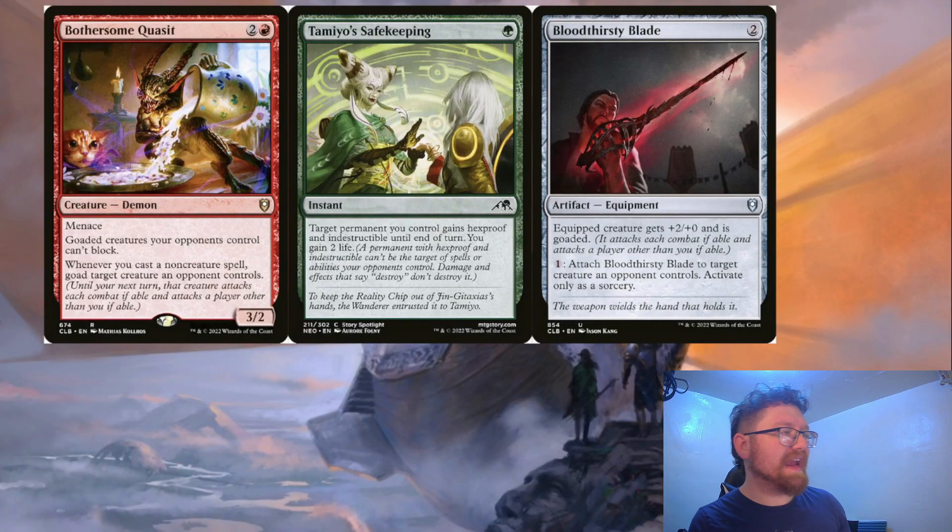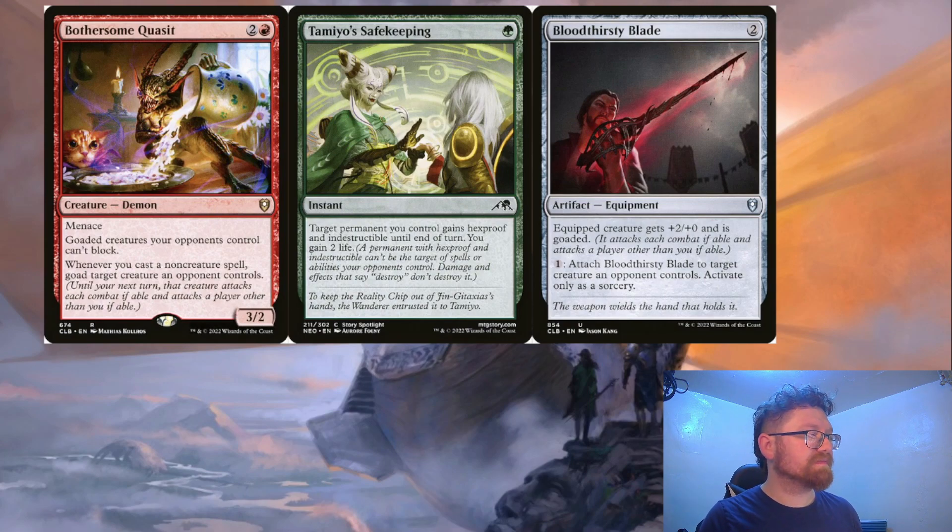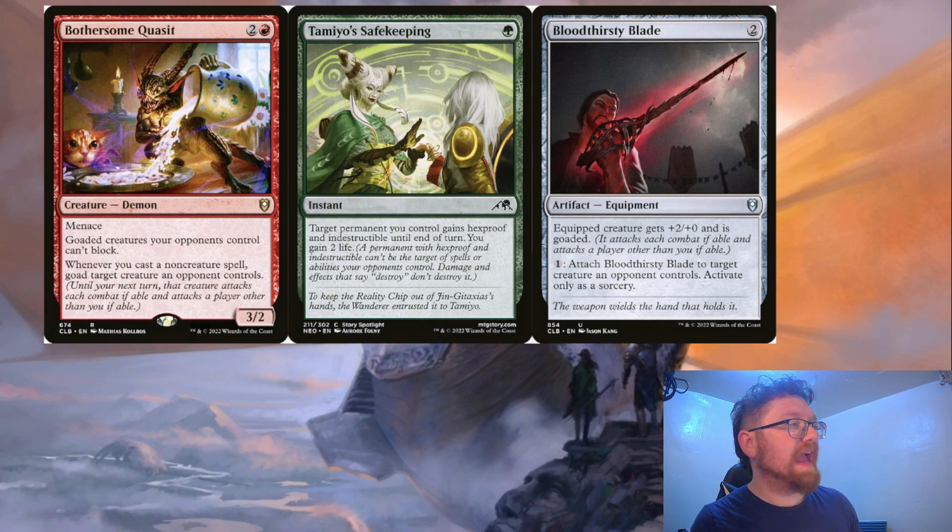The deck that I have Jerrard in is a goading deck in red and green. Cards like Bothersome Quasset, so goaded creatures can't block you when you attack them. Tamiyo's Safekeeping to protect Jerrard, because people will want to get rid of a 6-power creature, especially if it's dealing commander damage. And Bloodthirsty Blade, just to help goad the board so the table's fighting themselves.